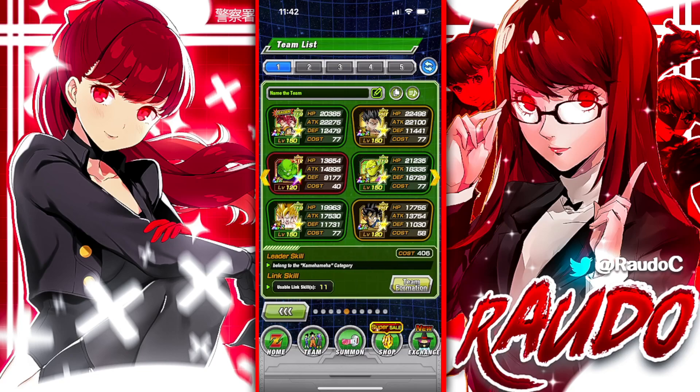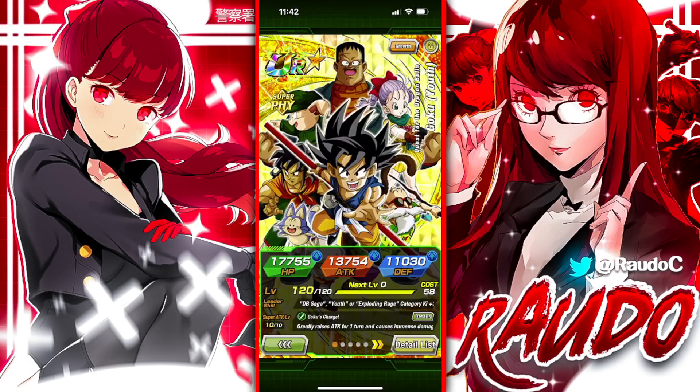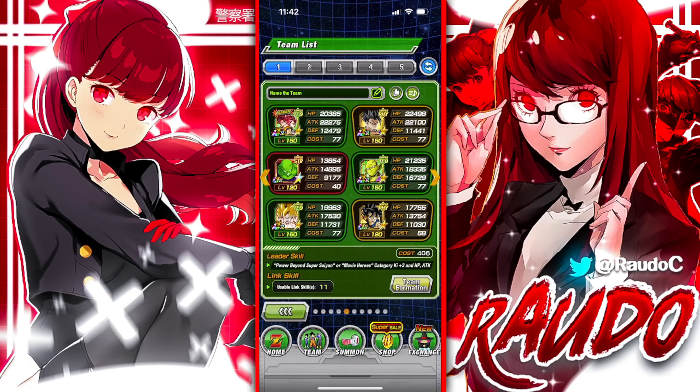We're here to showcase Kid Goku. I believe this is the last leg of the tour — I usually do these world tour videos for some of the showcase units that have come out. It wouldn't be complete without Cell Max, but I'm not facing Cell Max, especially with this team. We're gonna go ahead and face Omega, which is the last boss for the Ultimate Red Zone. Let's do this.